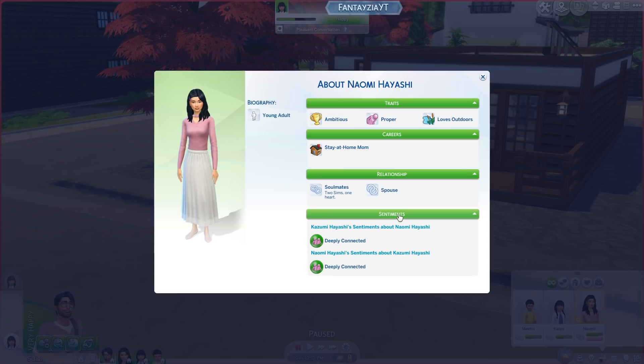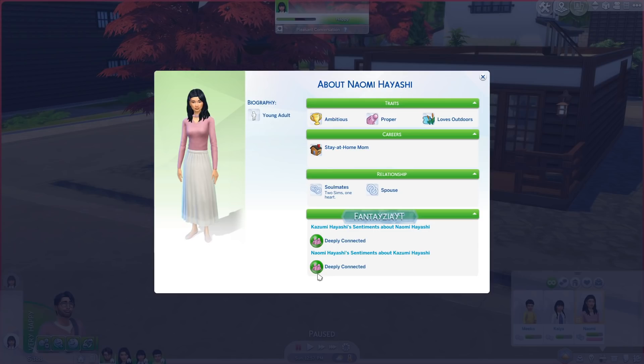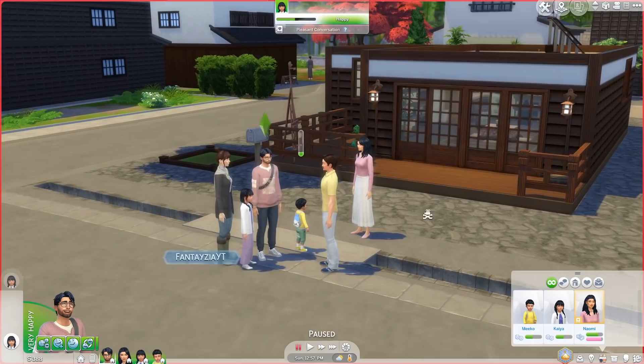As they were talking, the husband and wife got the Sentiment 'Deeply Connected' — it says Kazumi has a powerful bond with Naomi that is a source of strength and comfort. They both have this for each other, though Sentiments can also be one-sided. I think that's really cool — it pretty much just shows everything about them.